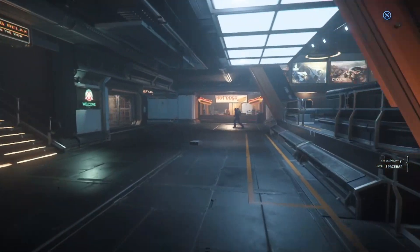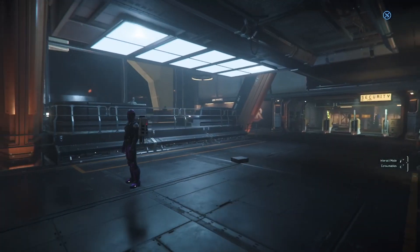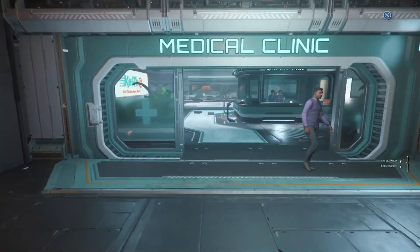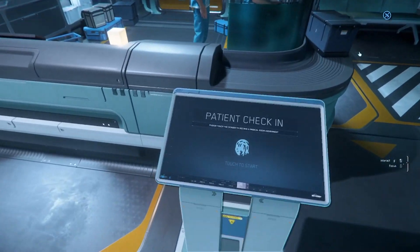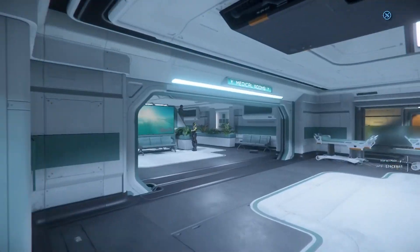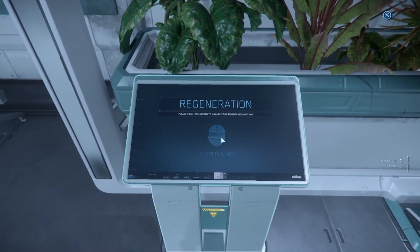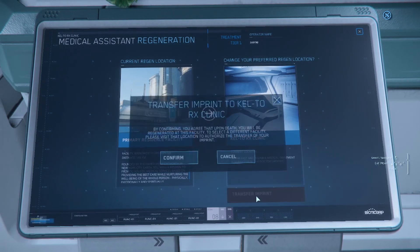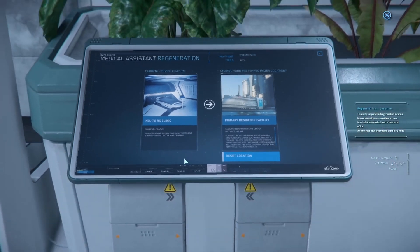You can explore Port Tressler a little bit — you can buy food and water over here. We're looking for the medical clinic. If you're injured you'd come to the patient check-in, get assigned a room, lay down in the bed, and get fixed up. Curving around to the left you'll see the regeneration terminal — go ahead and click on that. You want to transfer your imprint so that anytime you die, you'll start at Port Tressler.